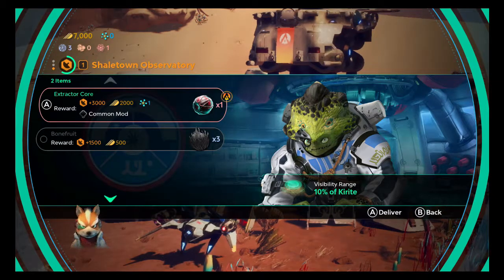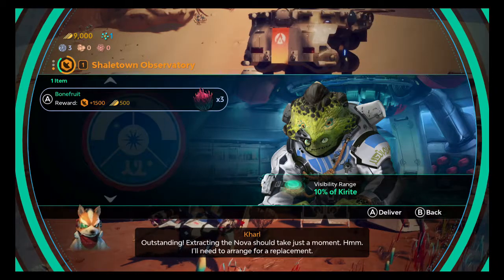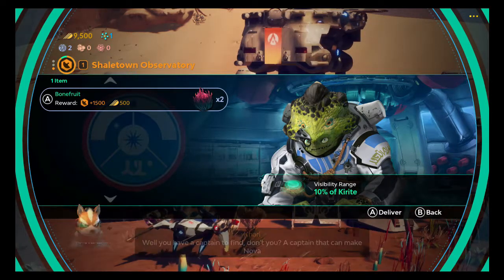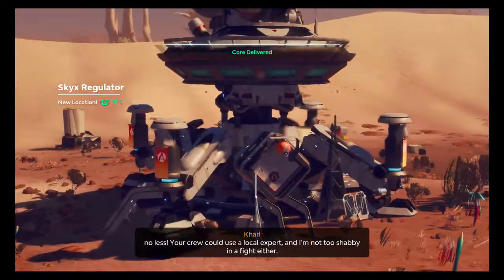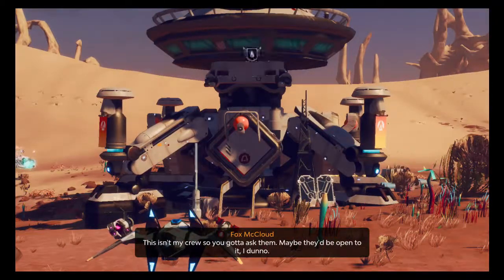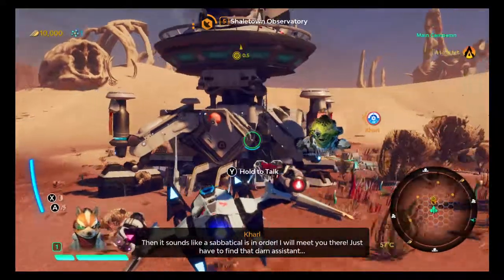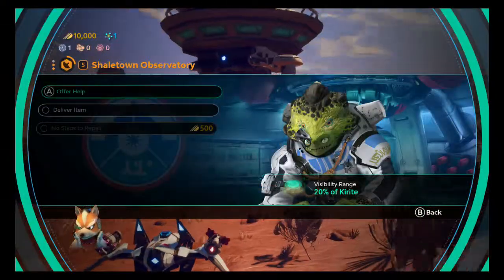Here you go — one extractor core. Outstanding. Extracting the Nova should take just a moment. I also got this for you — some bonkers. Let's see what else we can do here.